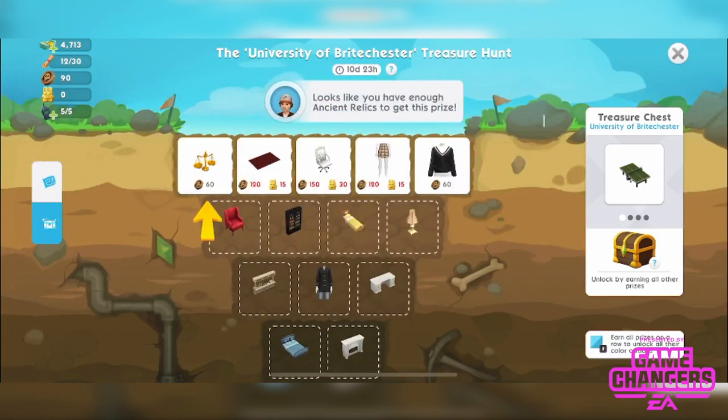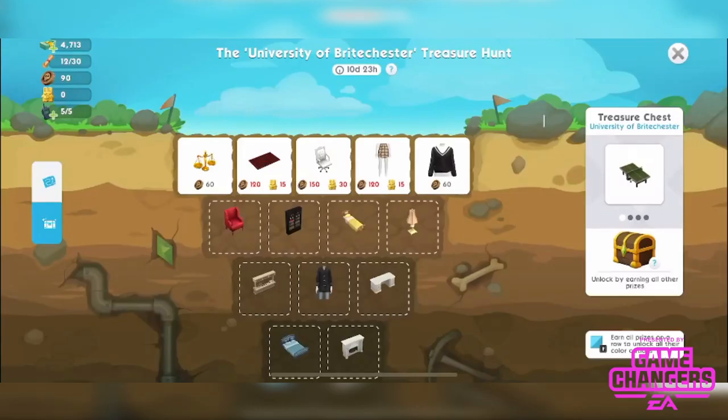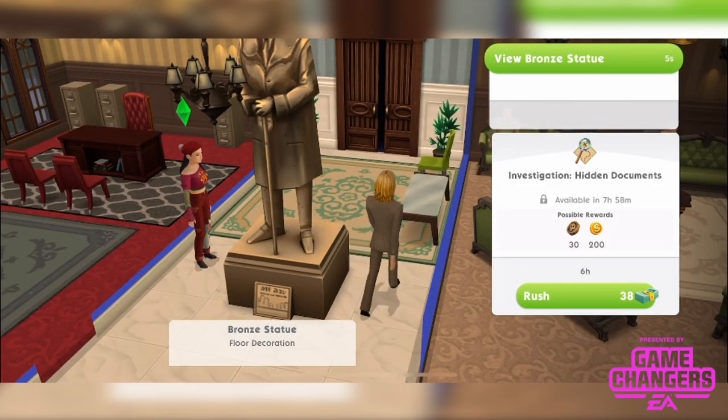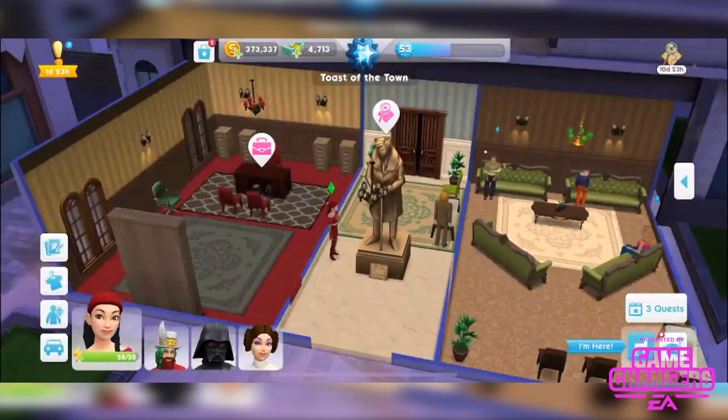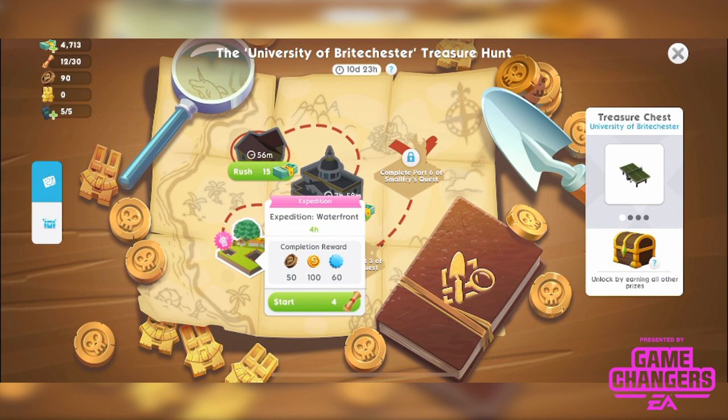It's prompting me to spend on prizes — you don't have to; you can tap away if you don't want those scales. We can tap here to start Hidden Documents again, but there is a cooldown timer — that's an 8-hour cooldown for that one, which you can rush for 38 Simcash. We've also got this other location unlocked which costs 4 clues to enter — we have 4 clues, so let's go in. We get 50 ancient relics as a reward plus 100 simoleons and 60 XP.